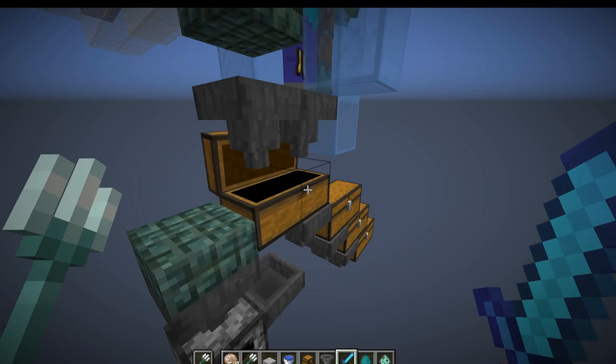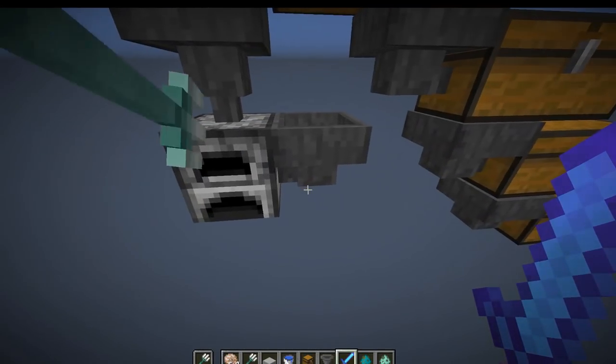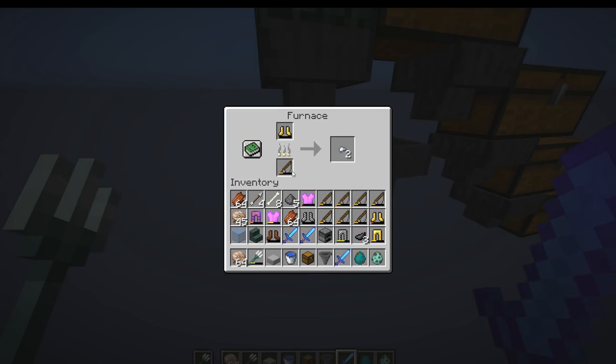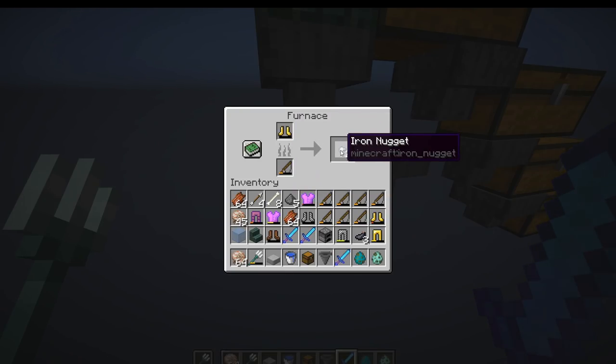The cool thing is that you also get fishing rods. You can actually take fishing rods and put them into a furnace as fuel, then put armor in the top to smelt up all the armor pieces, as well as swords and shovels into nuggets. So you can have gold nuggets or iron nuggets, and if you have nine of those nuggets you can convert them into an ingot.